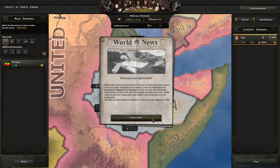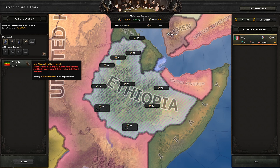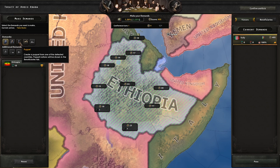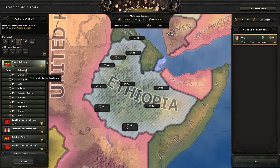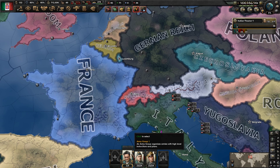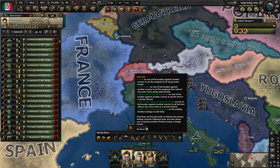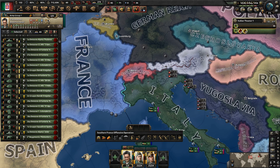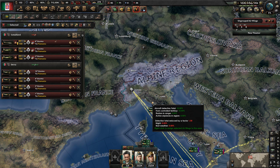If Ethiopia has fallen, you can choose to either annex them or puppet them. Since I won't be teaching you how to do resistance in this video, we'll be puppeting them instead so that we can completely avoid the resistance. Now that the war with Ethiopia is done, bring your army back to the French border and take all the planes back home. Now all you need to do is wait for the war with France to start.